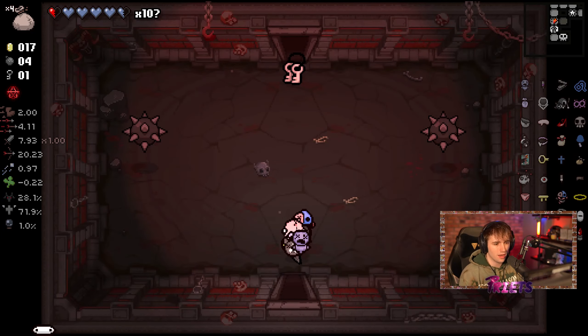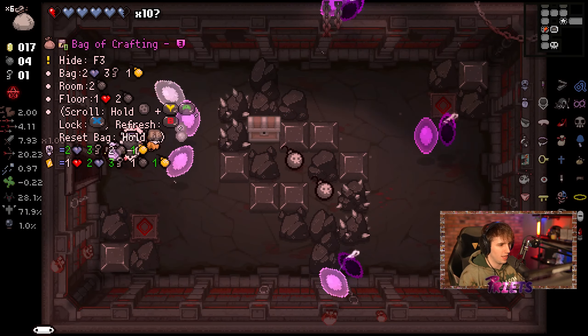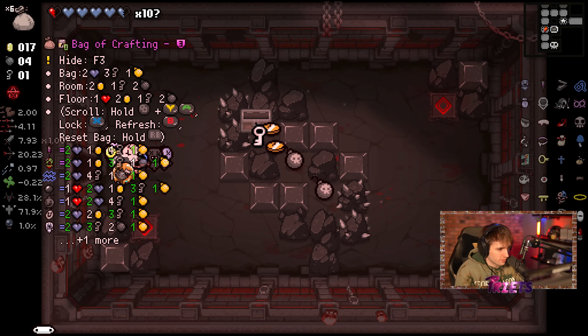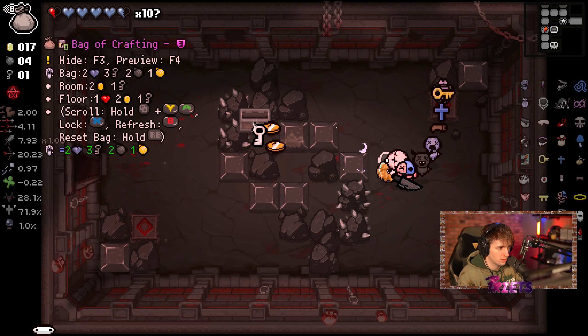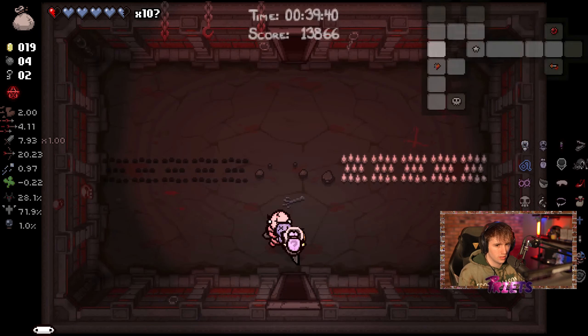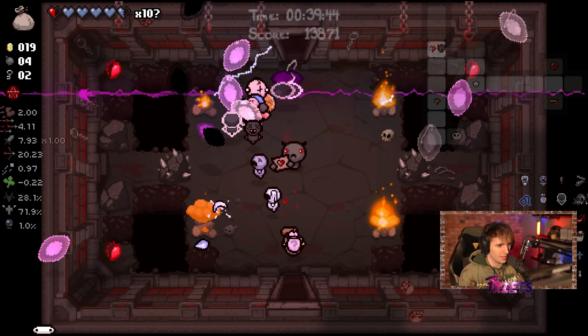Who needs golden bombs? Not me, not her, not anyone. Four keys to get growth hormones is disgusting. So what I'm going to do is... we get Uranus, baby! So far this is actually really good — we have a lot of familiars, which aren't like anything super crazy, but I do enjoy them quite greatly.